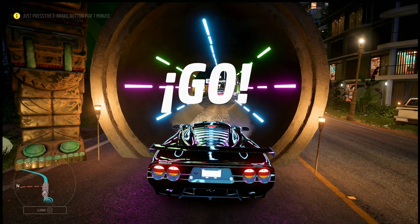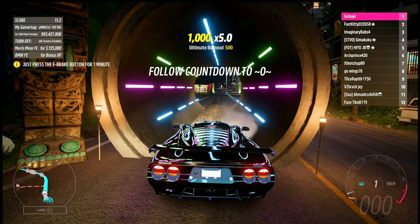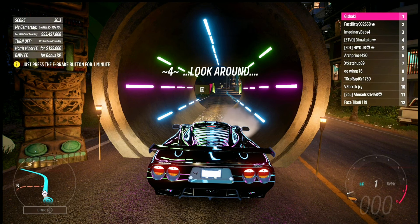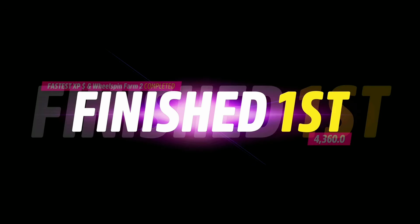Now let's start the event. As the event begins, press A on your controller — that's the e-brake. If you're on PC, press Space. Hold it for as long as the event is still going, just hold it until the glitch finishes. You can change your camera as you please. And just like that, we're done.